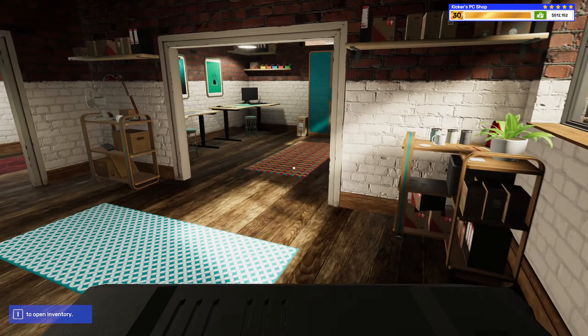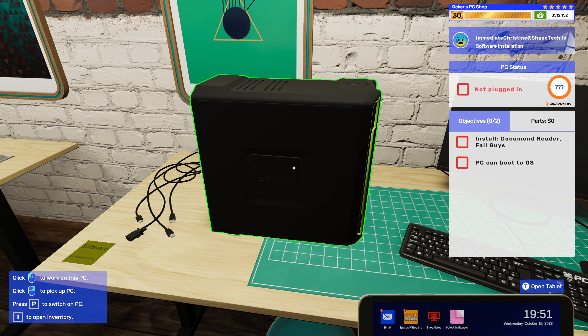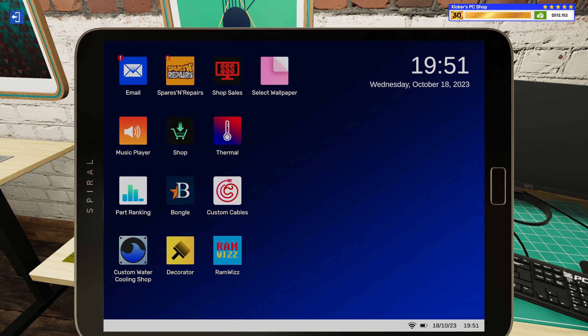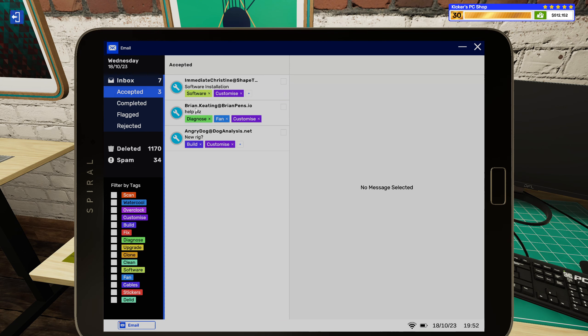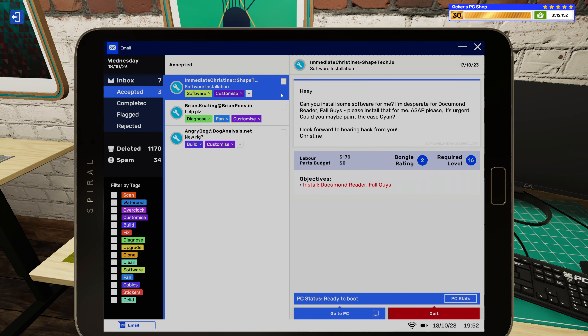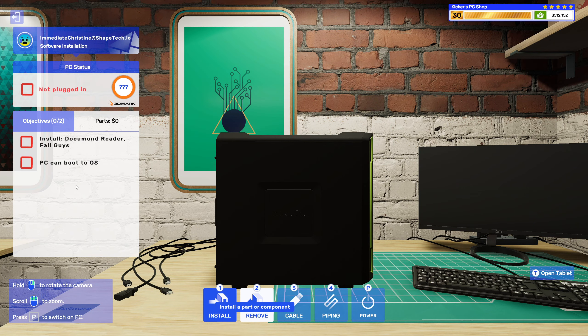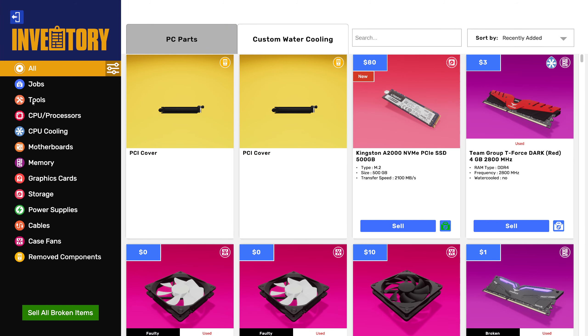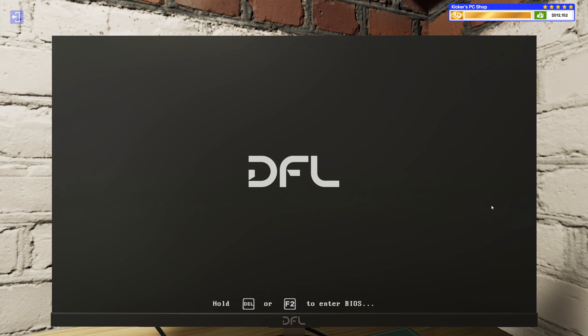Let's install some software — I can do that. I mean, I would be embarrassed if I couldn't. Just install software and paint the case cyan, sounds easy enough. Tilt the USB drive, put it in there, let's get it booted.